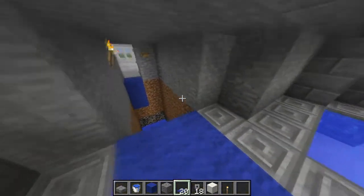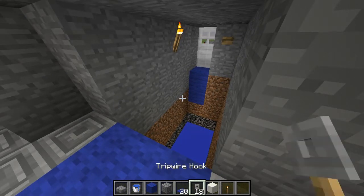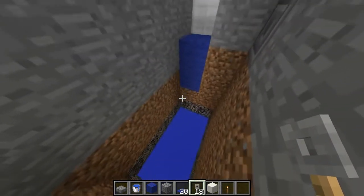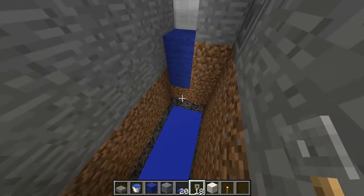How this is done: you have tripwire hooks, blue carpets, and you will actually dig a hole down as far as you want — lava, whatever you guys want down there. Just make sure it's far enough down not to catch the carpet on fire.